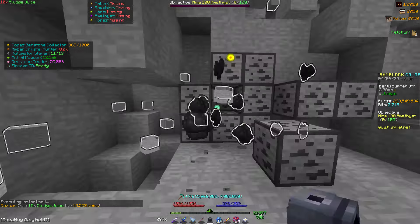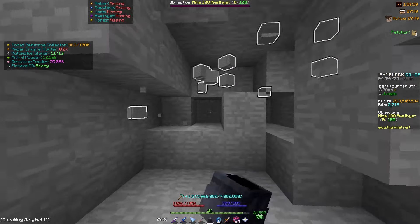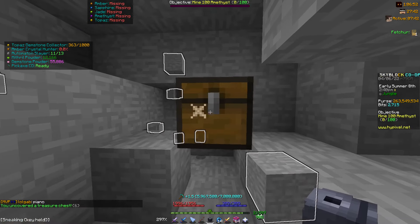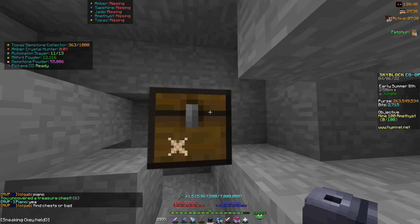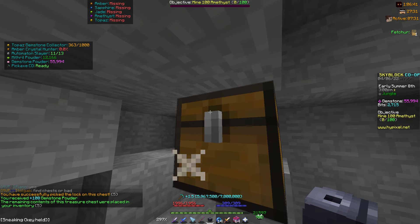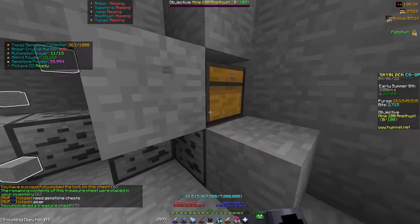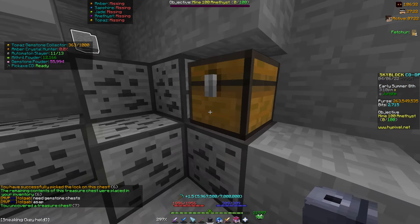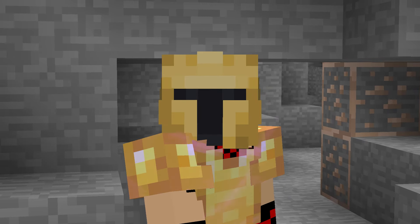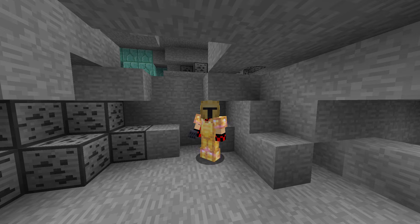When you mine here for hours you can make like 3 million coins an hour, maybe more — it's actually insane. You're getting your gemstone powder up most effectively while also making money in the background. It is pretty boring, but you can get so much more gemstone powder than from just mining regular mithril or gemstones. It's a win-win situation. Hope this helped — if you're new, please subscribe, thanks for watching, and have a good one!